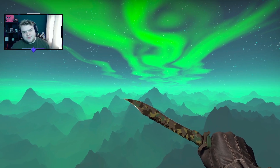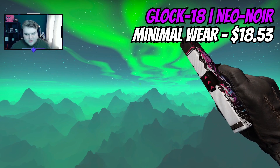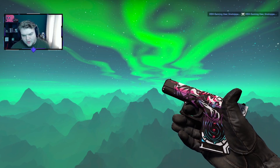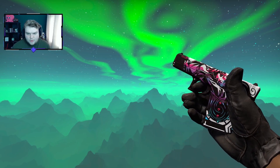Now, as usual, we're going to go pistols, then rifles, then the knife and gloves. To kick it off, we're going to have the Glock Neon Noir in minimum wear for $18.53. You'll see the Neon Noir sort of continue as a theme, because it's got a white bit on the top and through the base, with purple, pink, and blue in it. So it's kind of perfect for a white and purple inventory.